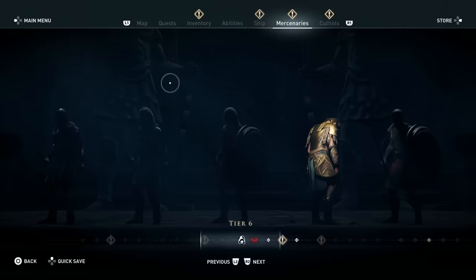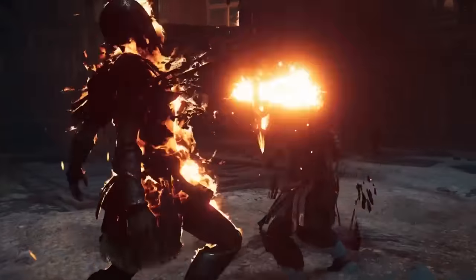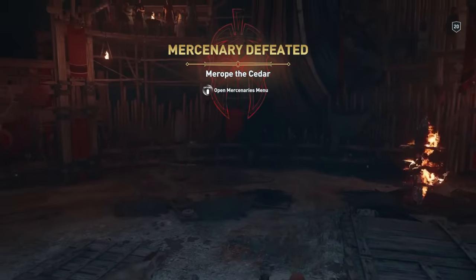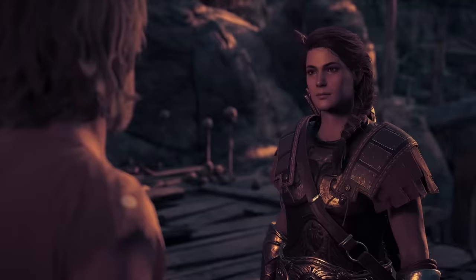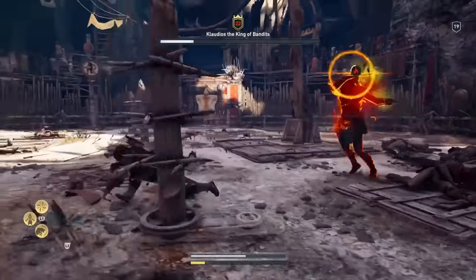Once unlocked, mercenaries will start showing up at the arena. Defeating them one-on-one will earn you the XP you usually get from the kill, plus a massive bonus. Check your mercenaries tab often to see if anyone is there — if there's one who's at or near your level, be sure to meet them before they leave. Along with mercenaries, there are also five arena champions, the first of which is level 22. Defeating him grants you 16,000 XP — as much as you'll earn by completing the most legendary contracts around that level.